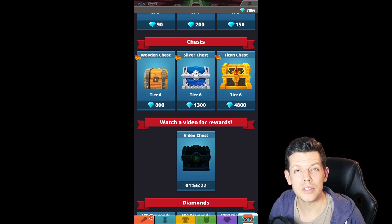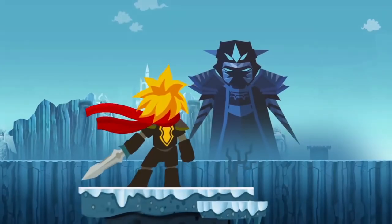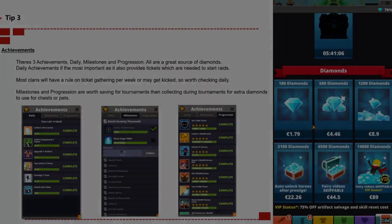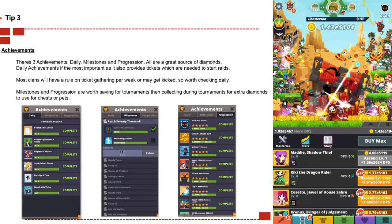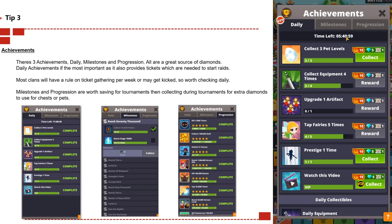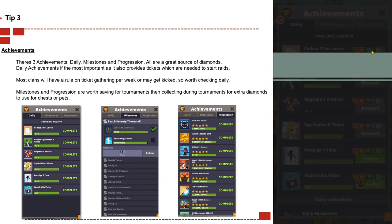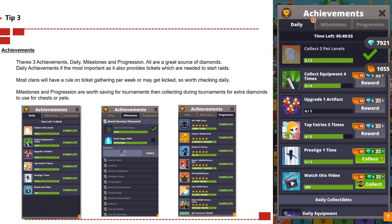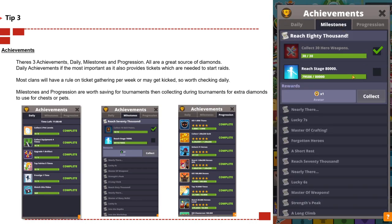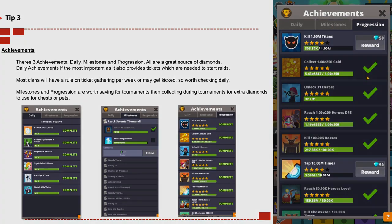Tip number three: achievements. There are three main categories — daily, milestones, and progressions — all of which are great sources of diamonds. Daily achievements are the most important as they provide tickets needed to start raids. Most clans have a rule for ticket gathering per week or you may get kicked. Milestones and progressions are worth saving for tournaments, then collecting during tournaments for extra diamonds to use for chests or pets.